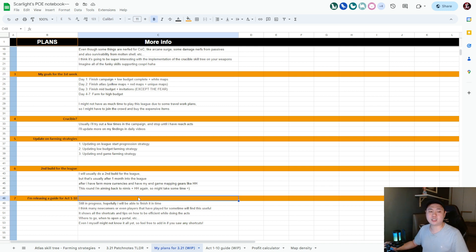I'm releasing an Act 1 to 10 guide — still in progress, currently writing notes up to Act 7. It'll be very useful for newcomers and experienced players alike, showing all the shortcuts, tips, where to go, what to do, and how to be efficient in the acts. Some maps are so annoying I had to run instances over and over to figure out the optimal path, and I still couldn't figure some out.